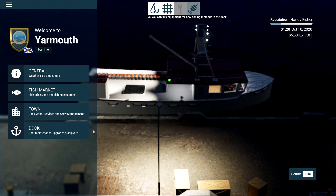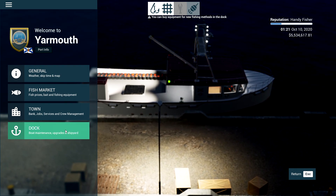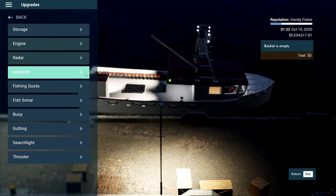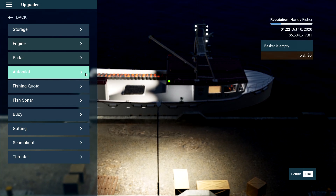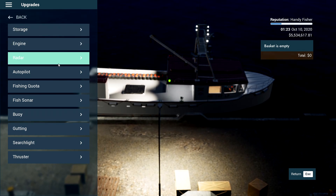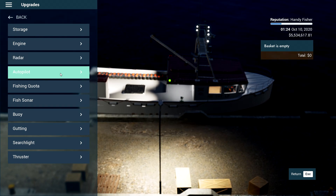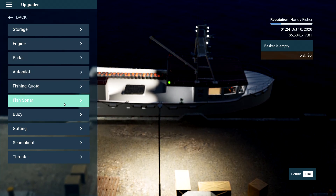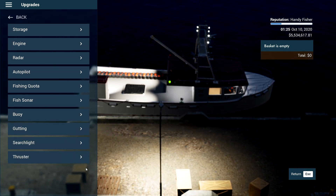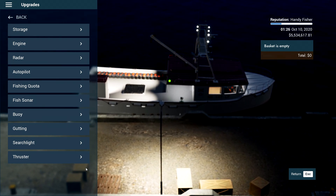Next up, always make sure you are upgrading your boat whenever you can afford it. It's always going to help you with your fishing efficiency and the things you can upgrade will change based on the boat you are using. You can do things like storage so you can carry more fish, engines so you're faster, your radar so you can explore points of interest from a further distance, autopilot, fishing quotas, sonar, buoys, gutting, searchlights, and thrusters. Each boat will have different things you can upgrade, but make sure as soon as you can upgrade them, you are doing it.